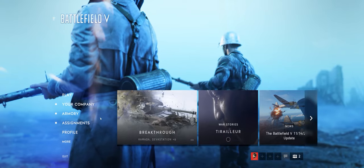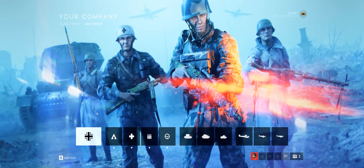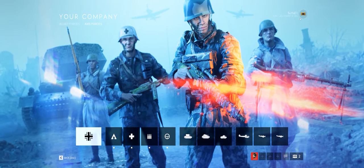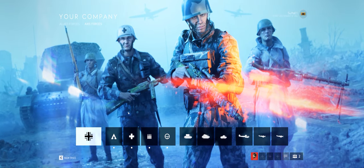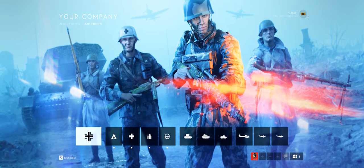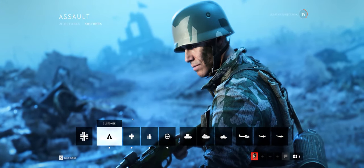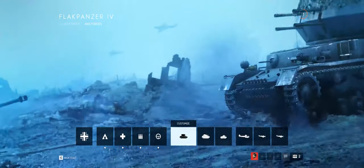Once you load up the game, if you go to your company, this is where all your soldiers and vehicles are. In the top corner you'll see your overall level, which currently goes from 1 to 50. There are a few leveling systems in Battlefield 5: you have your overall level, your soldier class level, individual weapon levels, and vehicles also have their own leveling structure.